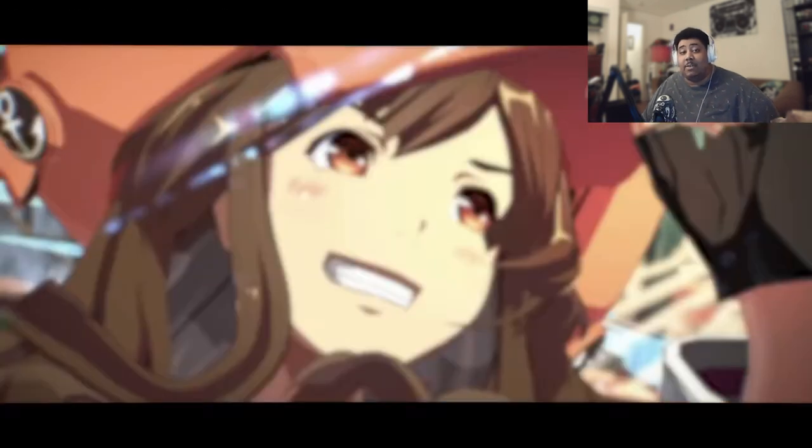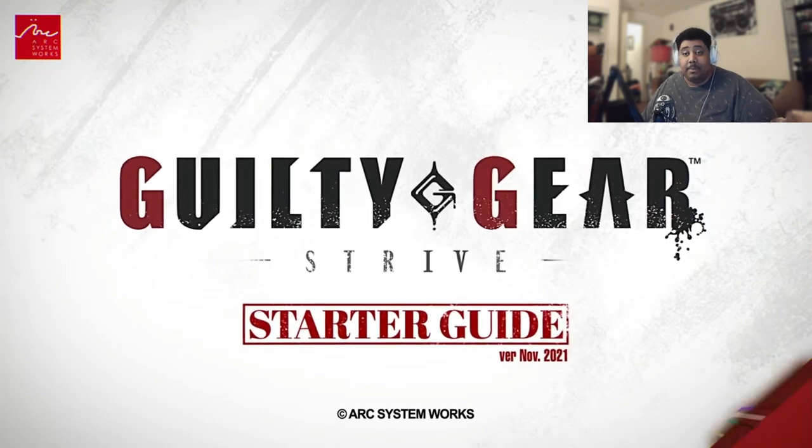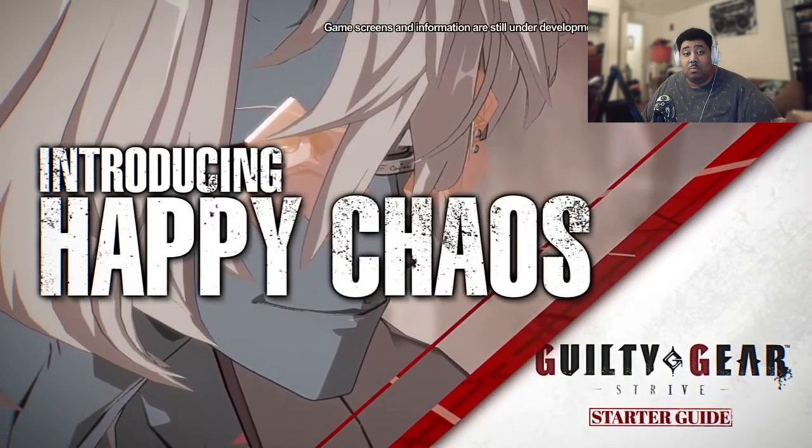What I'm looking for in this character — I'm looking for some fast normals. I mean, they're not really going to tell us if the normals are fast, but I guess we just got to eyeball it and kind of judge. I'm looking for a clear gameplay plan. Some characters, it's not so clear. We have to crack open the character a little bit once we get him to see exactly how we play. But hopefully Happy Chaos has a clear game plan, and I want to see some cool moves.